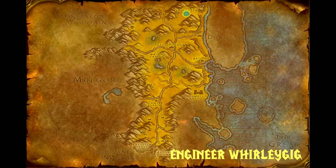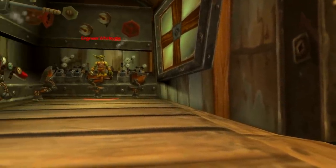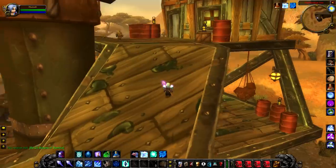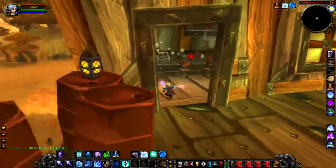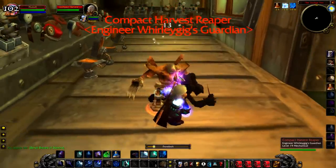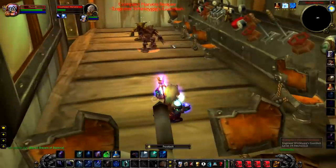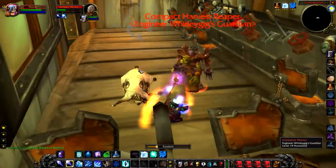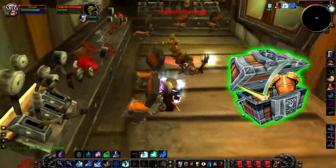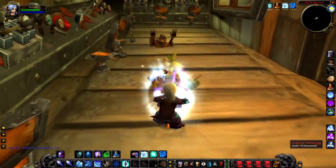Up next we have Engineer Whirligig, who sits atop the oil rig in the Sludge Fen. Engineer Whirligig is a really fun rare — he's not that difficult to fight and has some really cool spells. He will summon a little Harvest Reaper to attack you, and my favourite: he will also summon an Explosive Sheep. So overall a really fun fight. As for loot, Engineer Whirligig is a little disappointing — he will only give you a random green with no unique items, which is really weird given the time Blizzard have obviously spent on his unique spells. Nevertheless, there are other rares in the area so you're not really missing out too much.